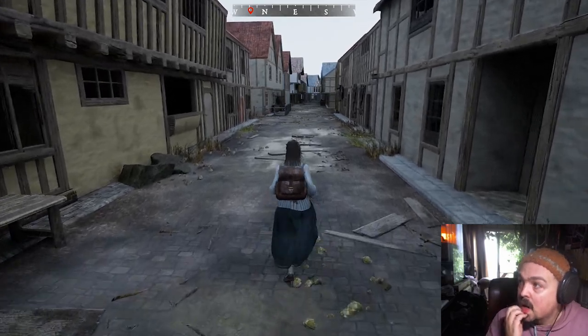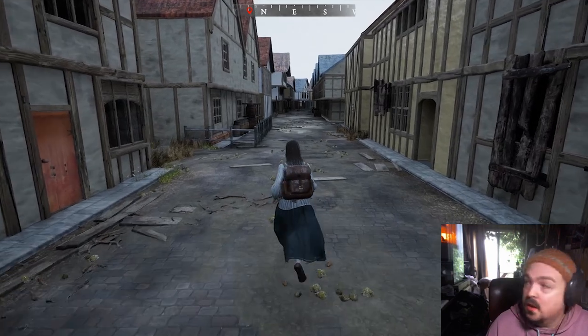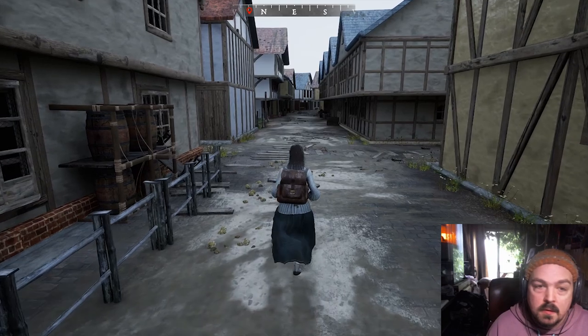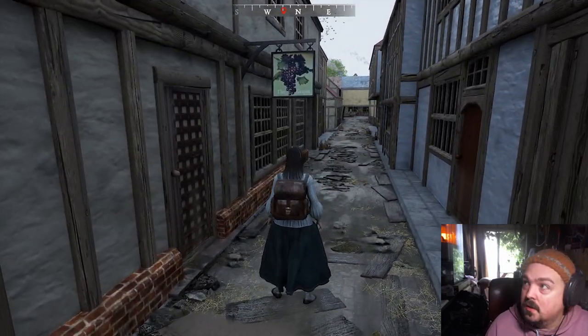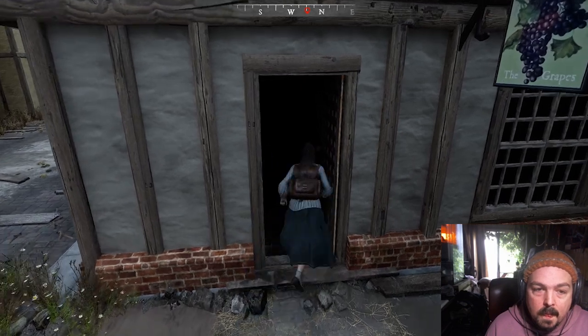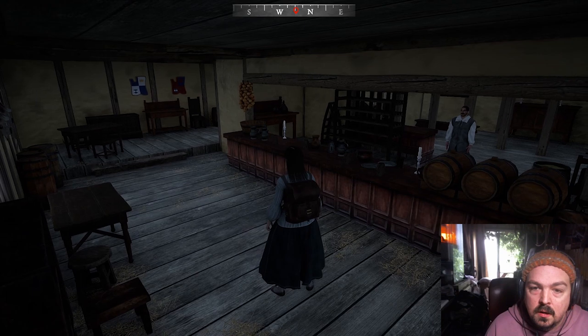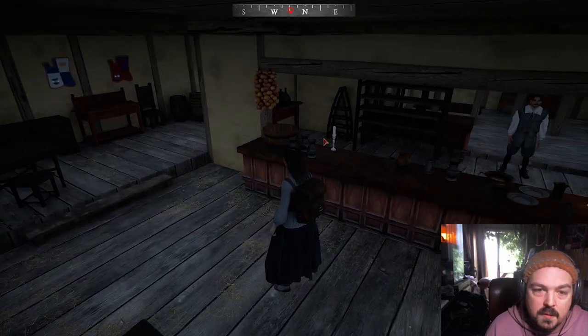This is East Street coming up to the Grapes pub on your left. Do you want to go in? We'll go inside the Grapes pub. See it's got a nice little sign there - Grapes. Just open the door. Should get... yeah there's a bit of light in here. You can actually click on the candles and light them.